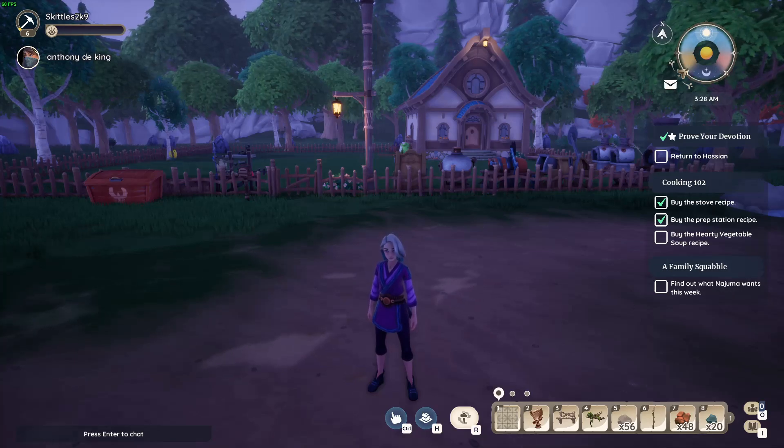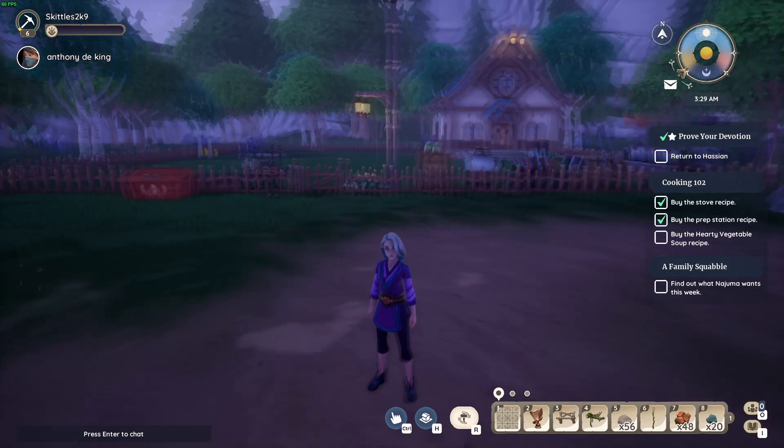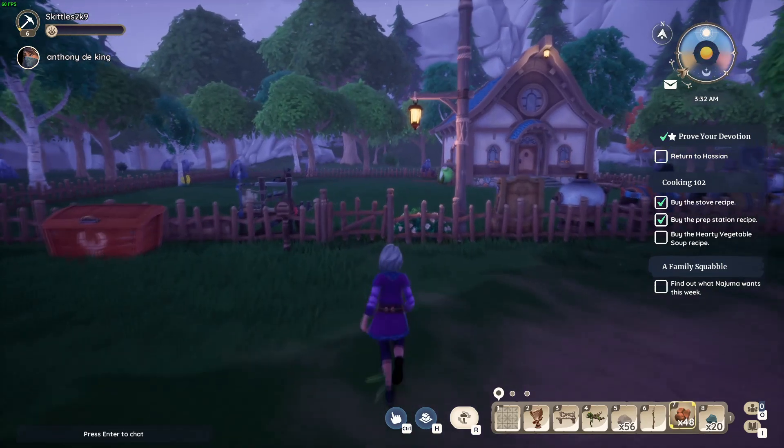Hey guys, and welcome back to Palia. Today I will be showing you how to make copper bars. So first you're going to need two items. The first item you're going to need is copper ore.